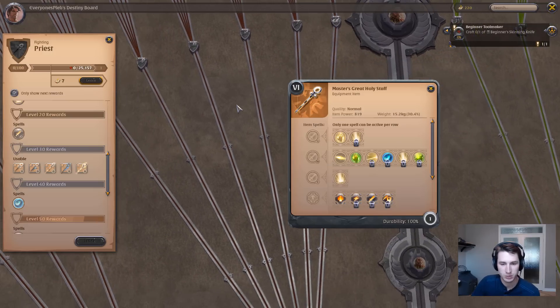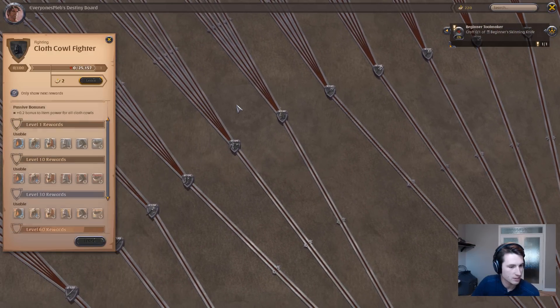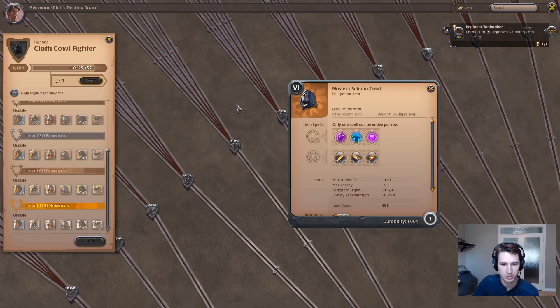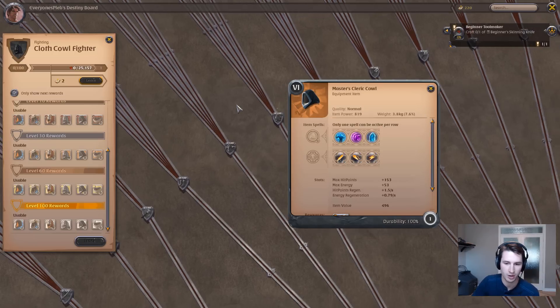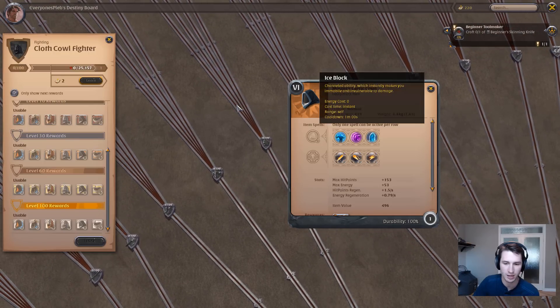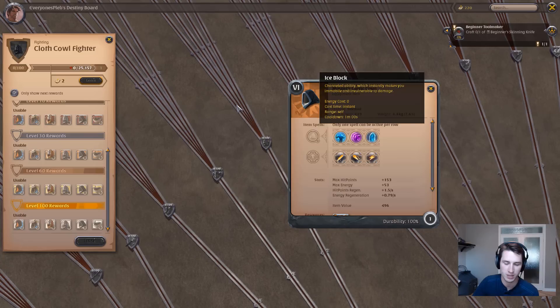Now I want to keep this pretty short and sweet, so I'm going to transition over to the next gear slot: the cowls. There are two main cowls that are viable for a decent build. The first is the Cleric Cowl for its Ice Block, which was recently nerfed to a 1-minute cooldown as opposed to 40 seconds, but it lasts as an invulnerability for 5 seconds.